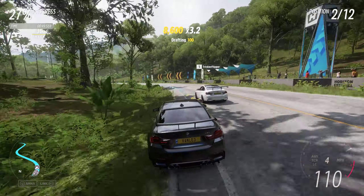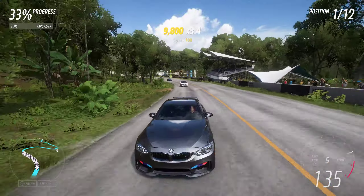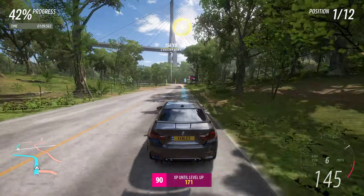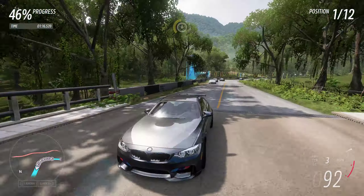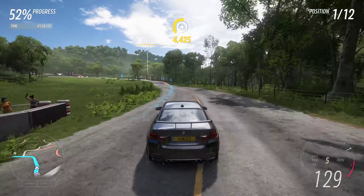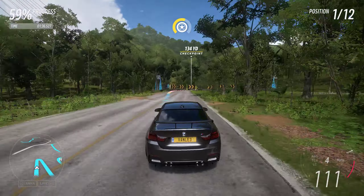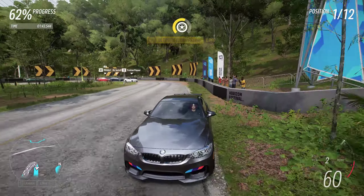Now we have a bit of a duel going on and we choose a much tighter line. I wanted to close that gap and get right in front of him - a little bit of a bump there, wasn't ideal. That was a little late on the brakes, which caused another bump into the wall. Here we can cut that checkpoint again, driving into the flag a little bit for a better line. Obviously there is a certain risk associated with driving into the flags, because that opens up the risk of missing a flag.